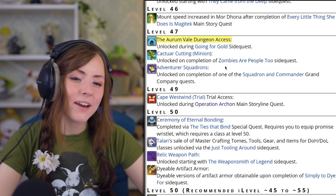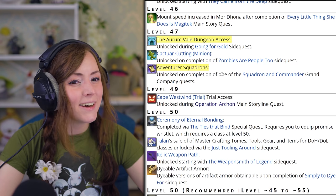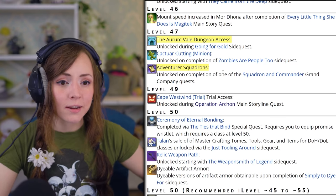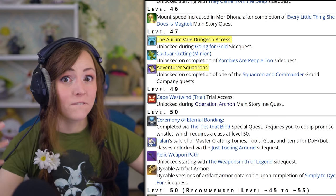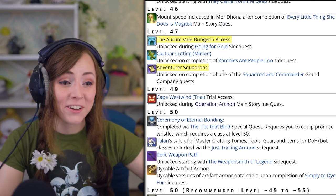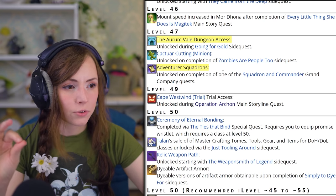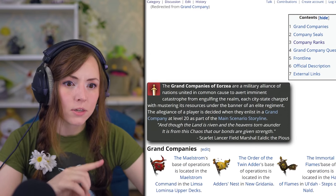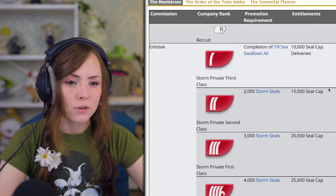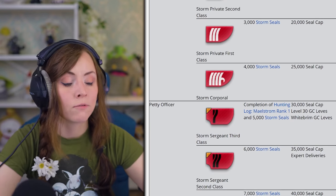At level 47, you also unlock the Adventurer Squadrons. I love this feature because these are a team of AI bots that will pretty much carry you through A Realm Reborn dungeons. You can level them up so they become very strong and they don't care if you just sit there while they do all the hard work of clearing the dungeon for you. But do not take them through hard mode dungeons. You do need Second Lieutenant rank in your Grand Company to unlock the Adventurer Squadrons — I'll put a link in the description box down below that explains how to rank up.